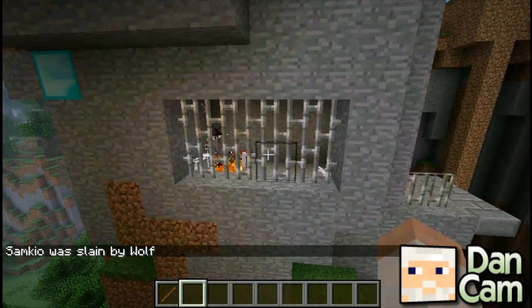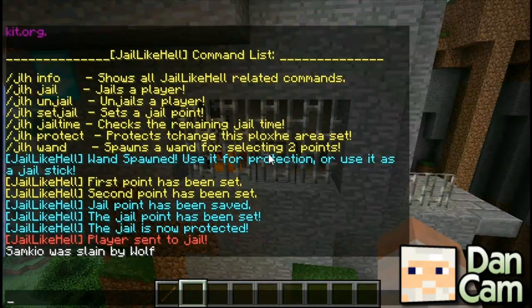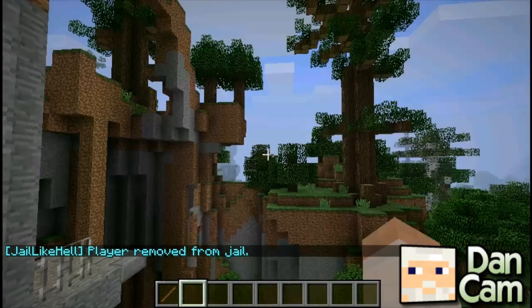If you want to un-jail someone, it's JLH unjail and then the player name. Un-jail Sam.